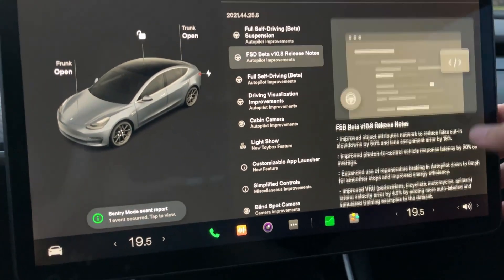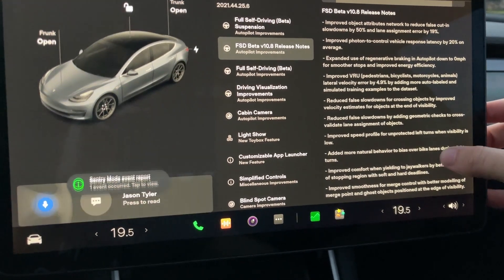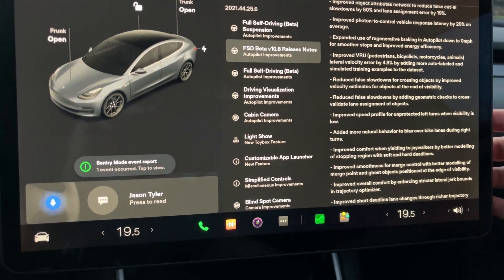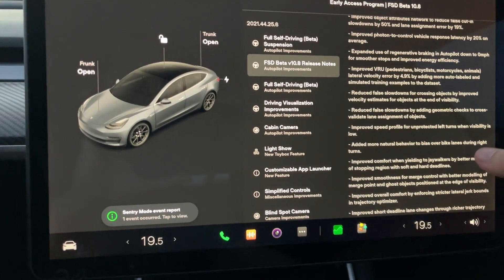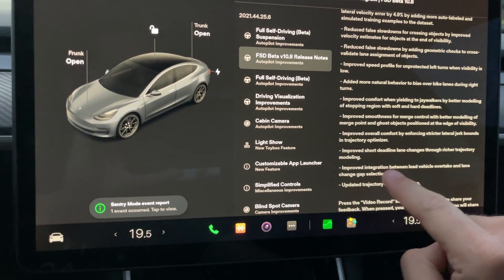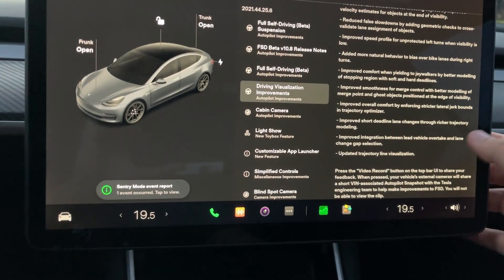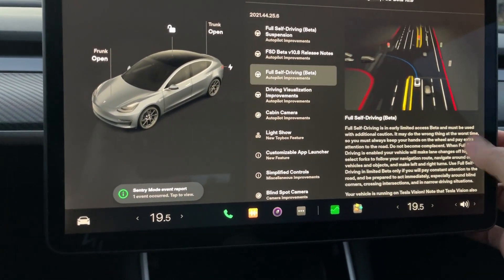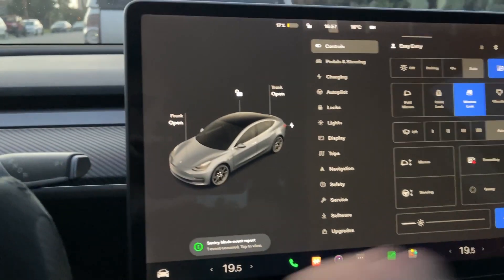In beta 10.8 we have a lot of improvements with pretty extensive release notes. The big things I'm looking forward to: deadline lane changing, expanded use of regenerative braking, autopilot down to zero, improved phantom control by 20% reducing latency, improved short deadline lane change through richer trajectory modeling, and driving visualization improvements. This should now be a customizable, edit-friendly UI setup.